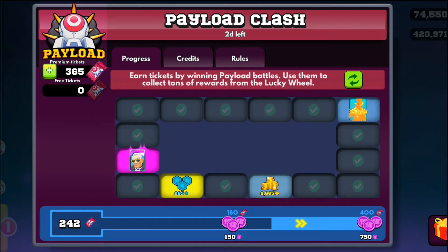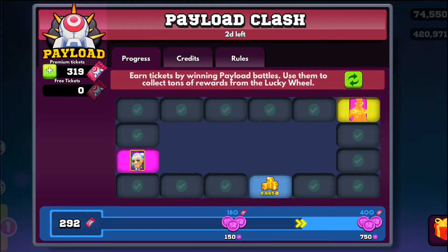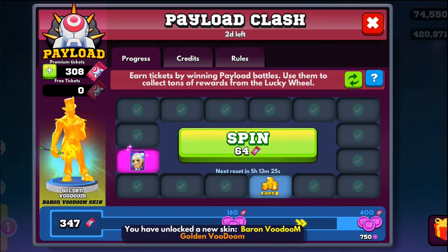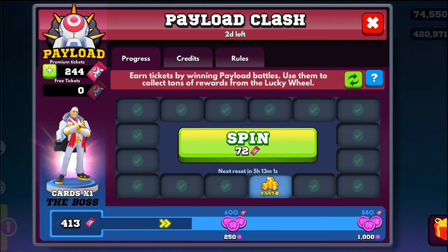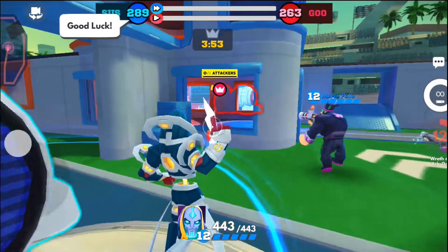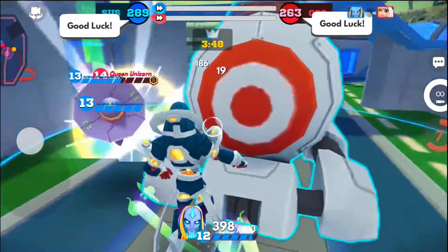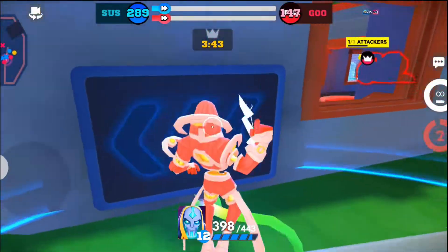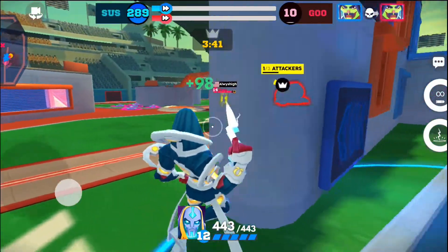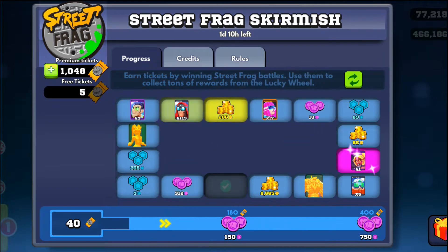The best way to optimize rewards for each of those challenges is to play every single one of these events until you get 485 tickets. You can have more, but that number is the amount of tickets you need to spend to get every single reward on the wheel. My general strategy is to play every game every day to get the maximum tickets, then once you have over 485, wait until there is a good wheel to spin for the best rewards.